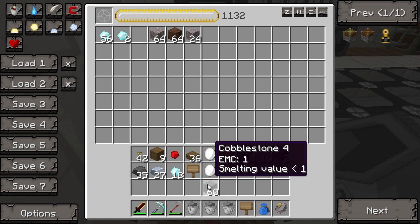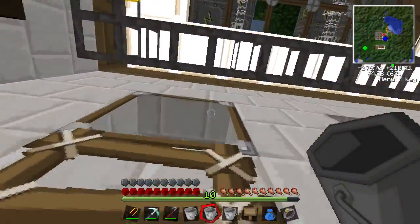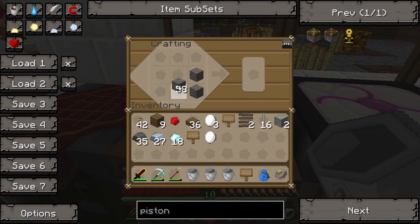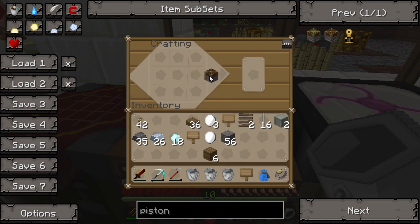Cobble — okay. Let's get those condensing again. Okay so cobble and planks, redstone and a piece of iron — piston. Let's go make this outside.